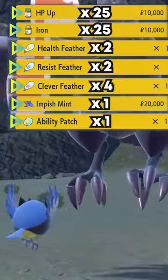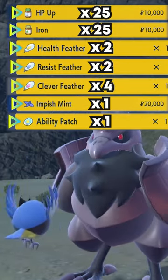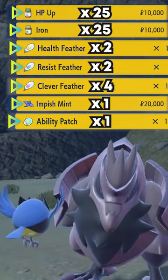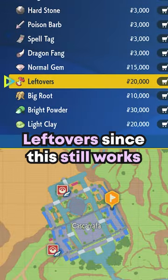Here's how to build your Corviknight. For EVs, we'll give 25 HP Ups, 25 Iron, 2 Health Feathers, 2 Resist Feathers, and 4 Clever Feathers, an Impish Mint, and an Ability Patch to get our hidden ability. For our held item, we'll use Leftovers since this still works while we're in the sky.